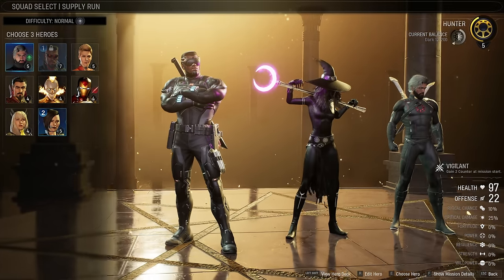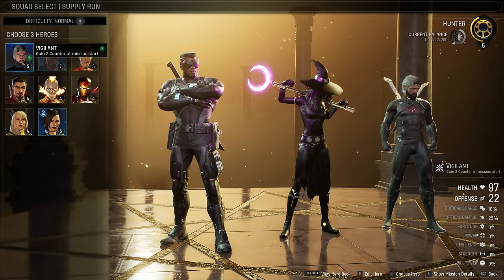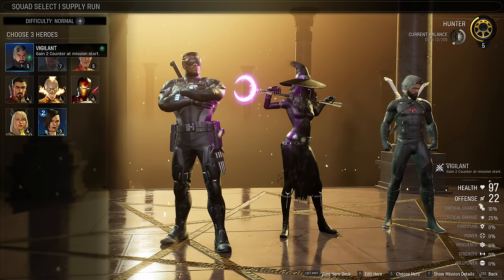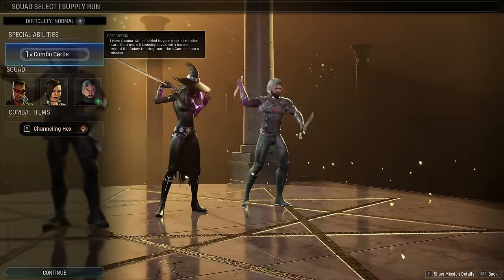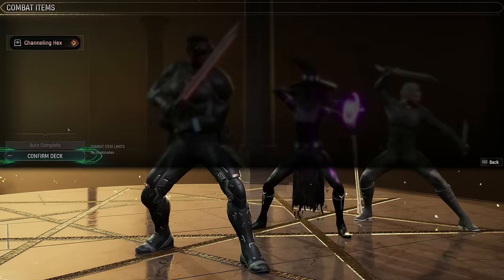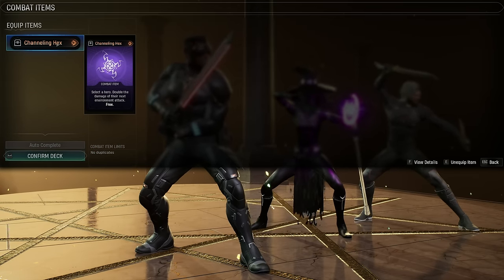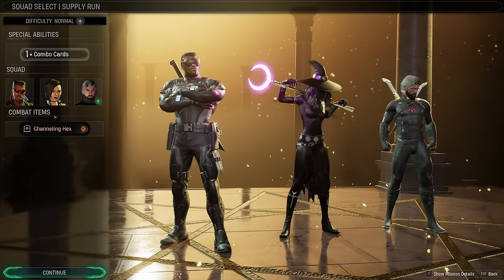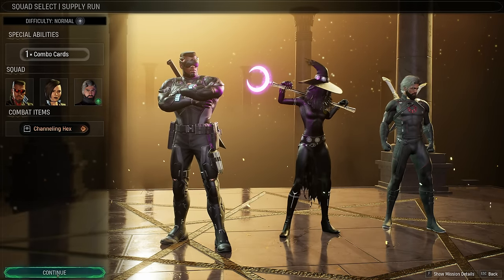We talked about bringing Nico and the Hunter. The Hunter actually has two counters at mission start, so if we can keep tanked up we could be dishing out some damage. We have one combo card in the deck and channeling hex — the only option. Select a hero, double the damage of their next environment attack for free. Situationally it could be insanely strong. Let's get rolling.